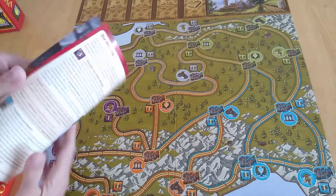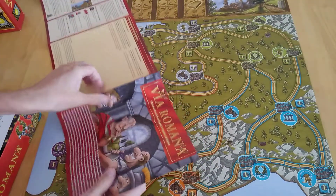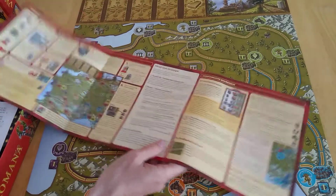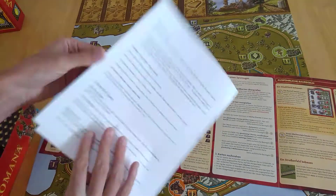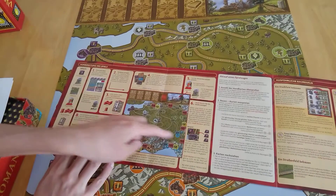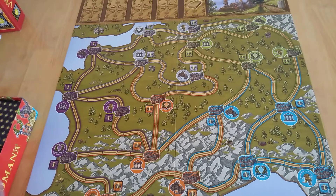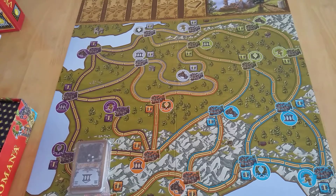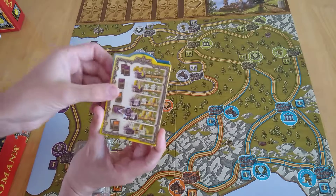The rules in this edition only come in German. I've got a printout so I can follow it in English. The only issue with the printout you might find online is it doesn't show the illustration of how you mark out some routes in the two-to-three player version. In that version, certain things are locked off to encourage interaction, and it's partially because you're going to have some bonus cards. In the box you'll have a little player aid that tells you what you can do.